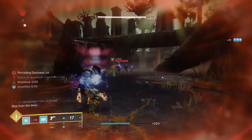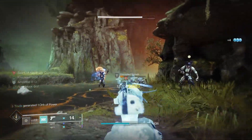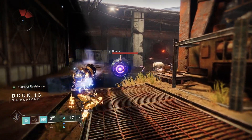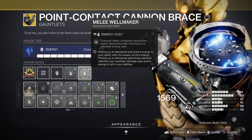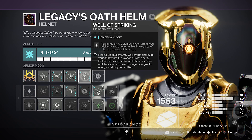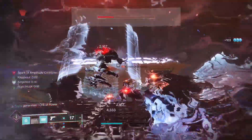It deals huge damage on its own, but if you want to take it to the next level to fry yellow bars and champions, you'll need to chuck on Well of Ions to grant a 30% melee damage boost. To do this you'll need plenty of Ark Elemental Wells — the combo of Melee Wellmaker and Bountiful Wells will create tons of them for you. Stacking two Well of Striking mods along with Melee Wellmaker will help you make the most of these should there be any downtime or if you get out of sync.